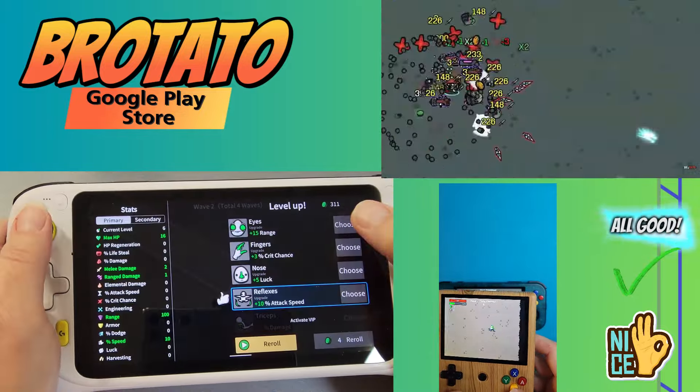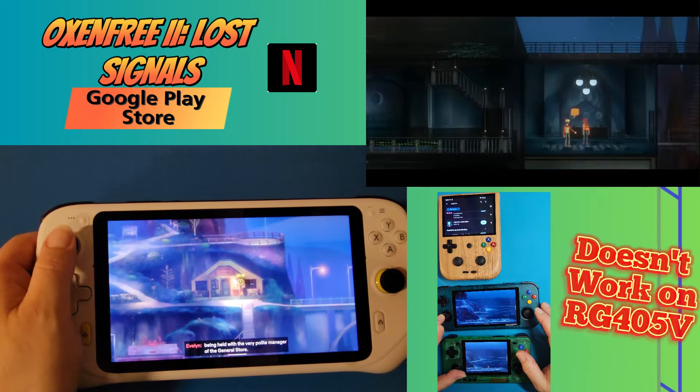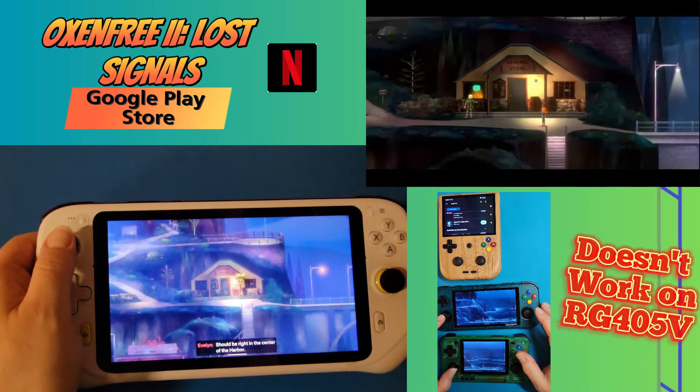Oxenfree 2: Lost Signals is exclusively available for Netflix members. Five years after the events of Oxenfree, Riley returns to her hometown of Kamina to investigate mysterious radio signals — and what she finds is more than she bargained for: shadowy cult members, ghostly radio signals, and space-time portals. Investigate a new dark mystery in this interactive story game set in a familiar world where TVs turn on and off, planes lose radar, and radio signals can't broadcast through the static in the small coastal town of Kamina. This game is free through the Google Play Store but requires a Netflix login.